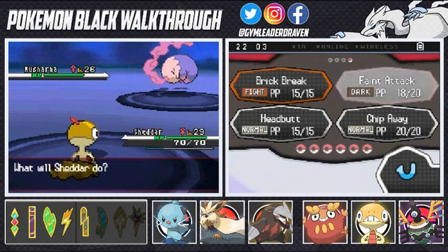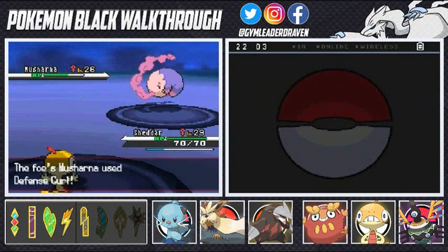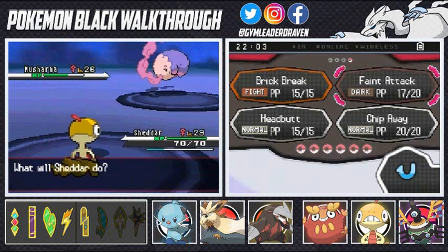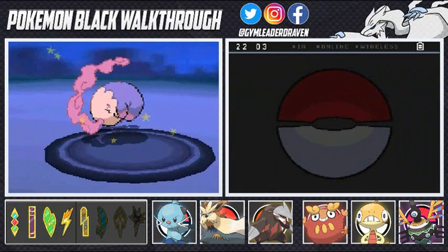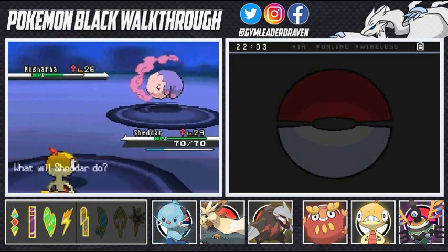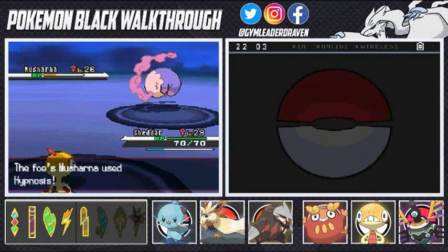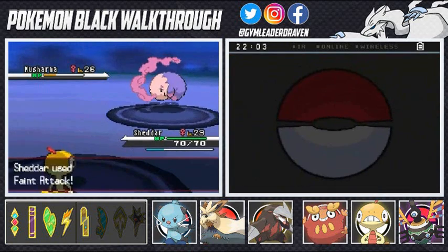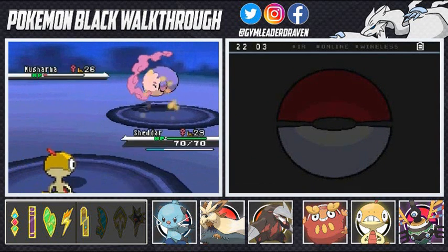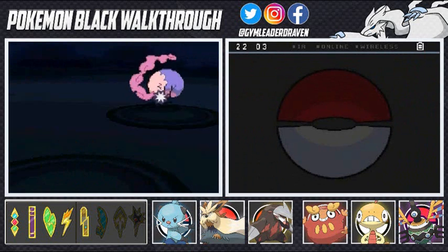Bianca heals her Pokemon right there so we're back to square one. Let's go with Faint Attack — Faint Attack nearly takes that, but Defense Curl — god, so defensive! Let's go with Head Smash because it is very offensive right here, and it's buffing up its Defense. Let's go with Faint Attack again — come on, Faint Attack again, no Hypnosis this time. Another Faint Attack — come on Scrafty — and yes, let's finish this guy off with another Faint!